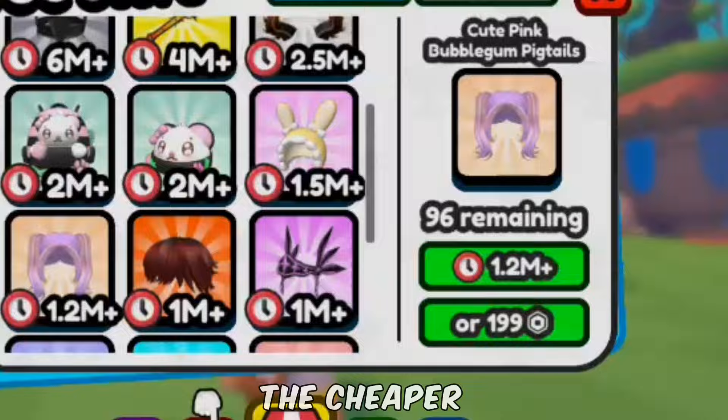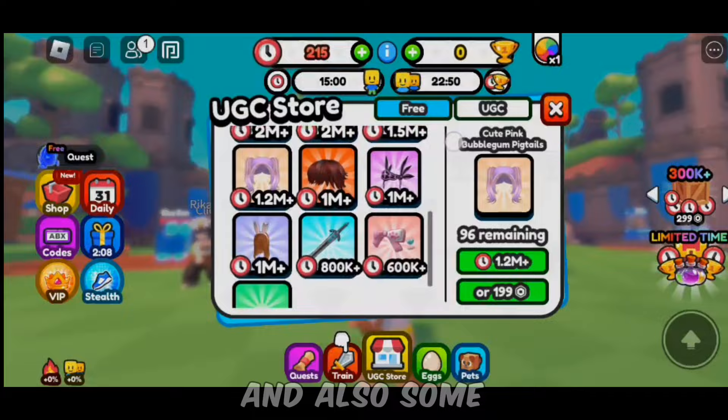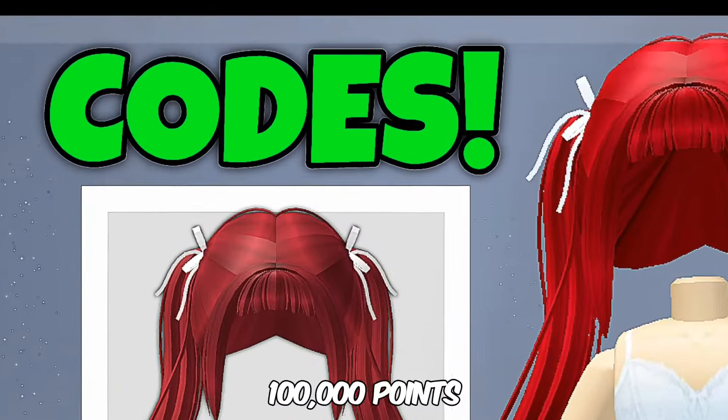This one is the cheaper one. Now let me show you how you will be able to get points and also some codes that can help you get like 100,000 points.